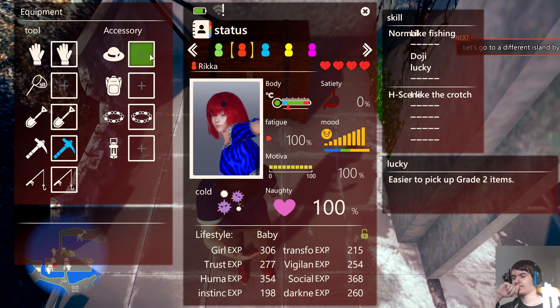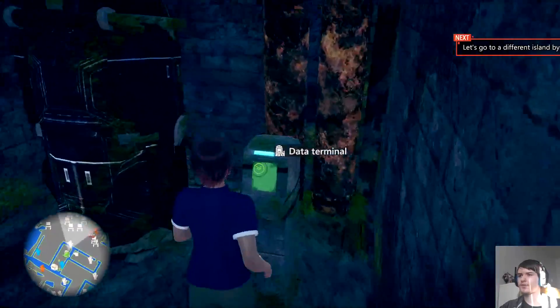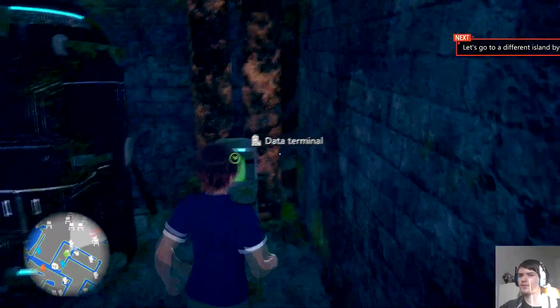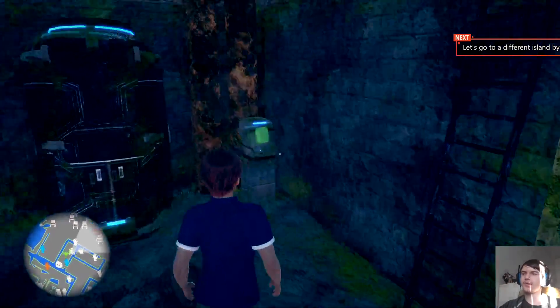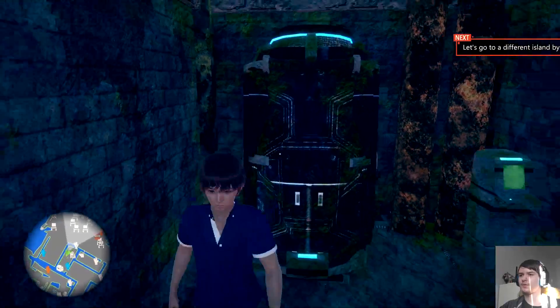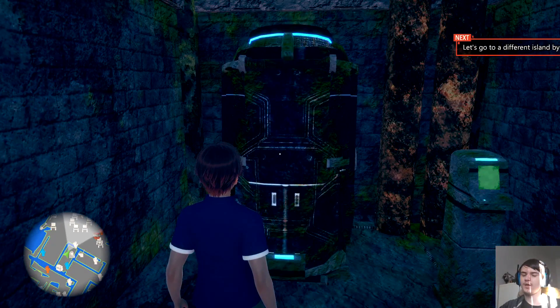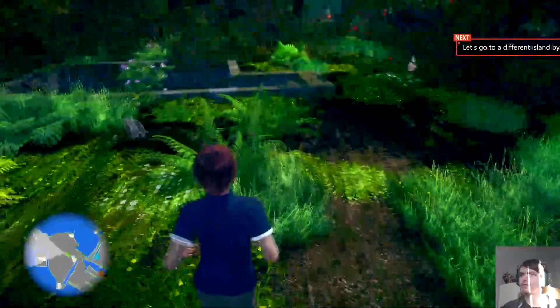To unlock a new girl, there will be data terminals around the map that won't be available at the start. You need to find a battery, insert it into the data terminal, and then you can choose what girl comes out into your world.